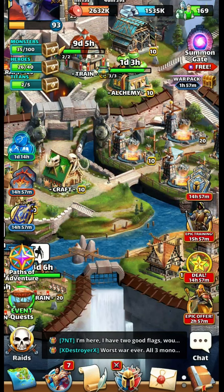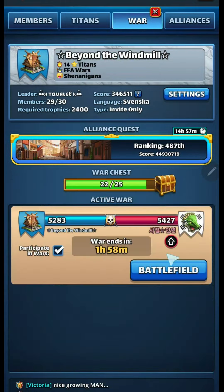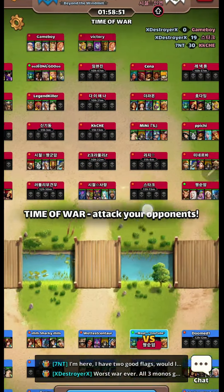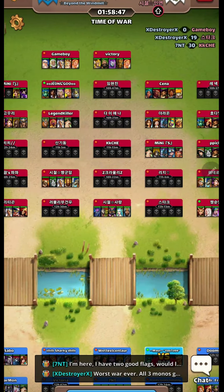They have eight flags left at 54. We're down by 150 and we've got 19 flags, so we're doing pretty good here, but we still don't want to mess around. Let's go in here.